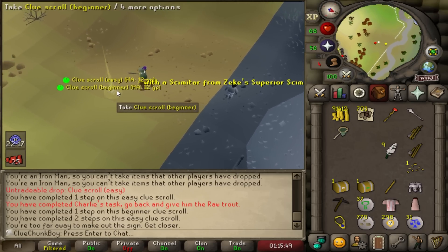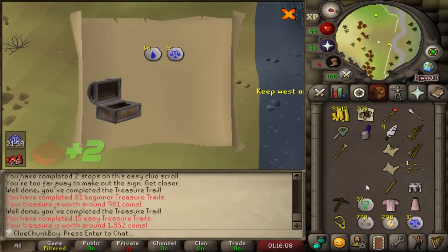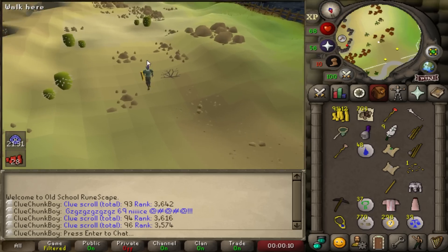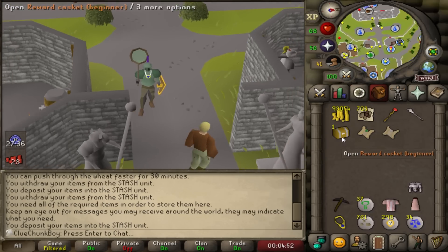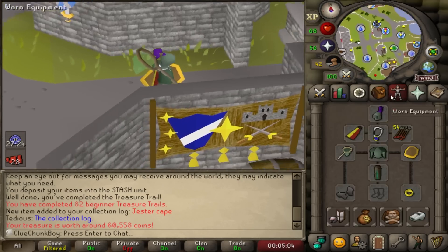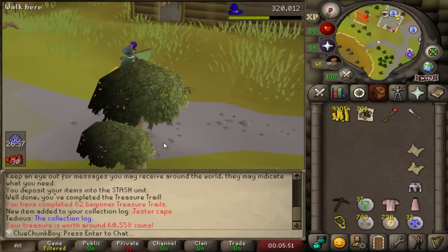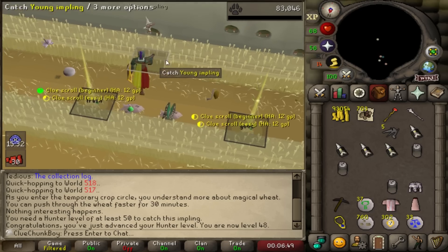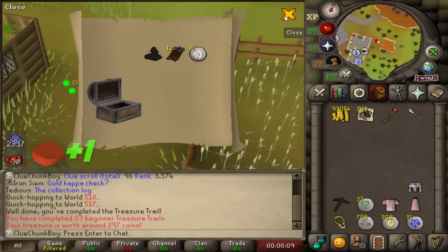Easy clue casket — let's go! We've got an easy and a beginner clue casket right now. Let's open the beginner — not a unique. Time for the easy — I'm not going to complain about lower runes, but that is a rubbish casket. 4 more clue scrolls and we're at 100 total clues, which will give us a massive boost in clue coins. 81 beginner clues done, 2 uniques. This is number 82 — that's a unique! And it doesn't take an inventory slot either — that's the best thing I could have gotten together with the shoulder parrot. No inventory slot wasted and a unique! 10 more clue coins to go and we are in Falador — the Jester Cape era has begun. 48 hunter — 50 hunter for eclectic implings is very, very close now.